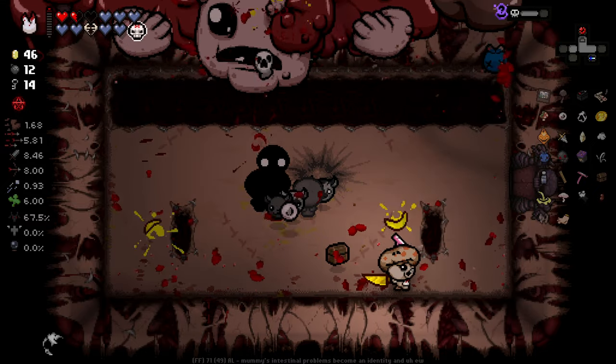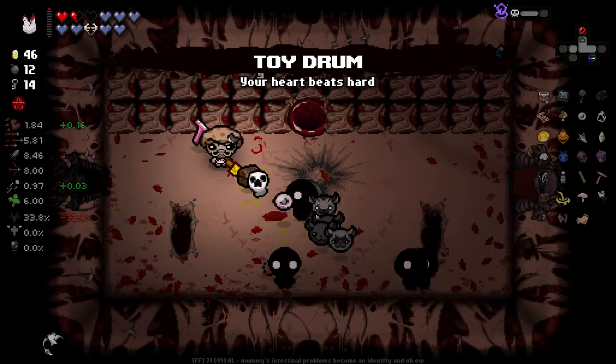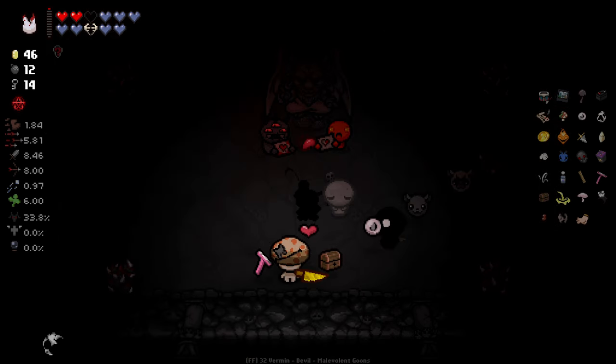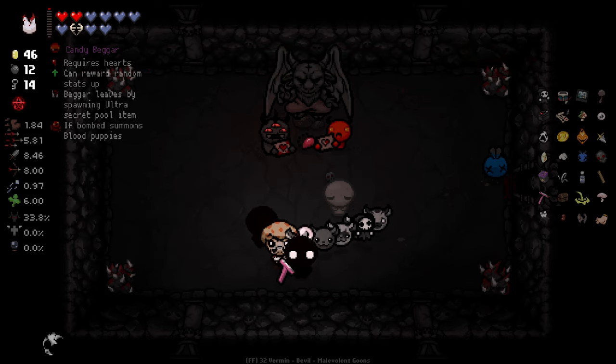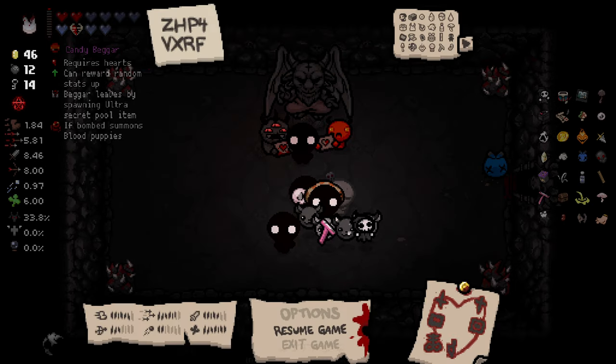Luckily freezing you is proving to be quite effective, and we get Toy Drum — lovely, don't mind Toy Drum at all. My devil deal — I don't know, I'm gonna take it. Grim Boy! A candy beggar that requires hearts, can reward random stat ups. Beggar leaves by spawning an ultra secret room item if bombed, spawns blood puppies.